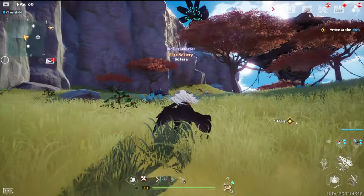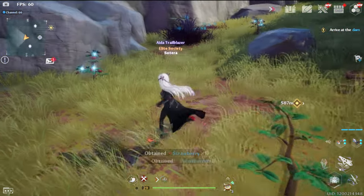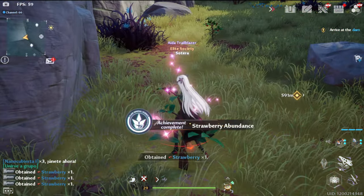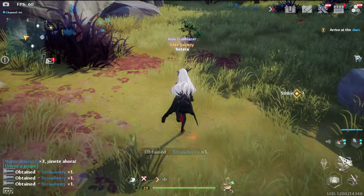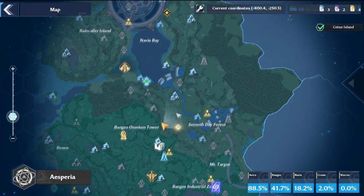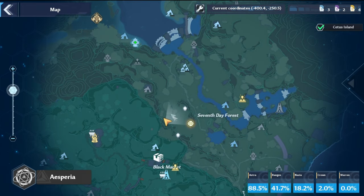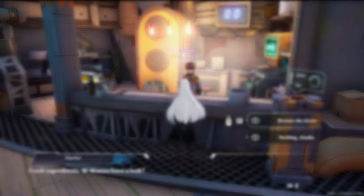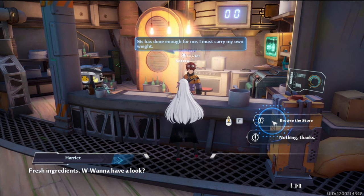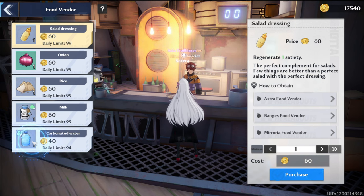Next up is strawberry, the next key ingredient on the list. These can be found in abundance in Navia along the Warren mountain side cliff — the map is open for reference and here is the general location. Gather at least five strawberries for this recipe. The last ingredient is carbonated water, which can be purchased from food vendors fairly cheap in any major settlement. Purchase five of these as well.